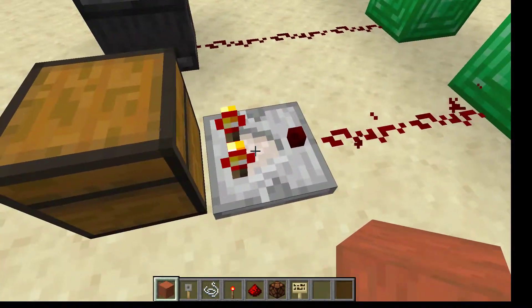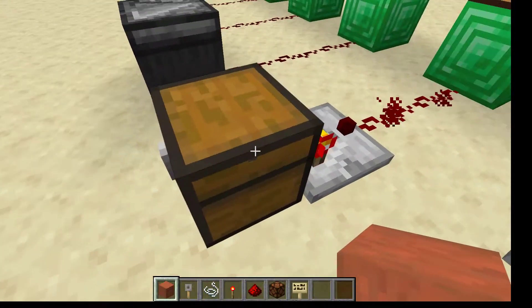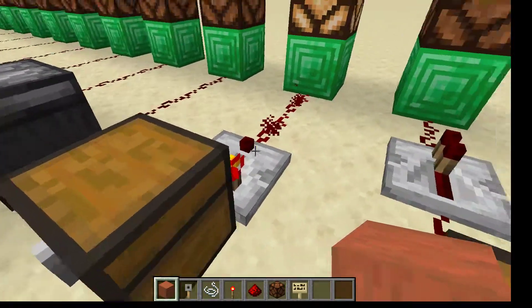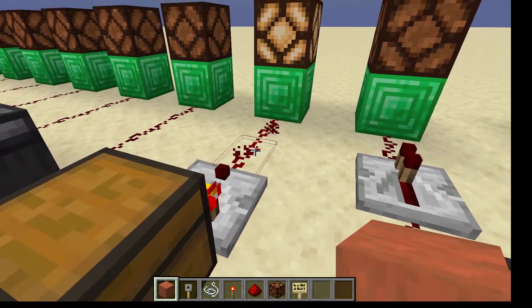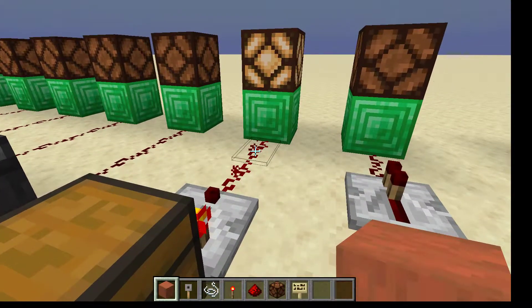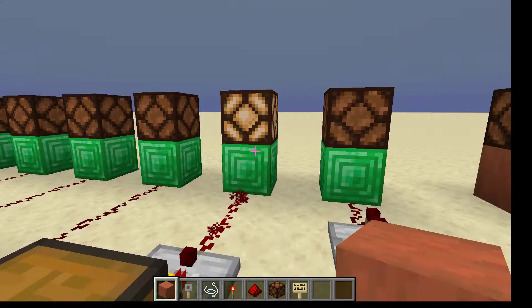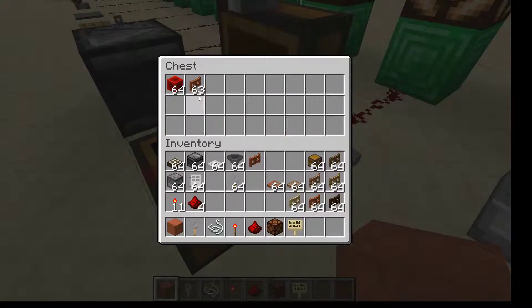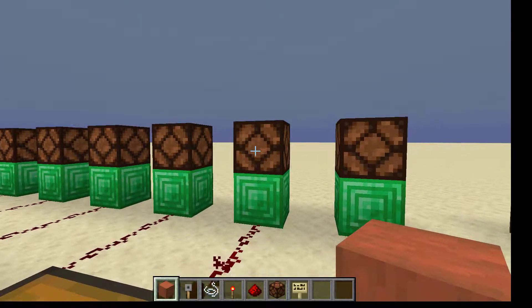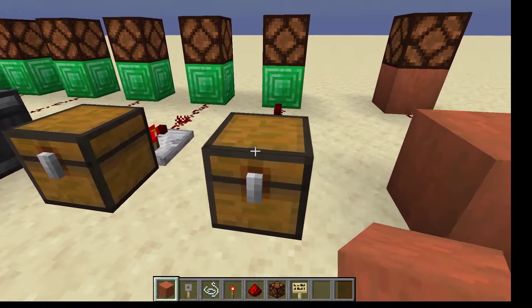Here we have a redstone comparator. The redstone comparator looks at the contents of an adjacent chest, hopper, or similar inventory, and then delivers a variable amount of power based on the contents of the chest. Right now this chest has enough items in it to power this block, but if I take out several of them, then the power no longer reaches this block.